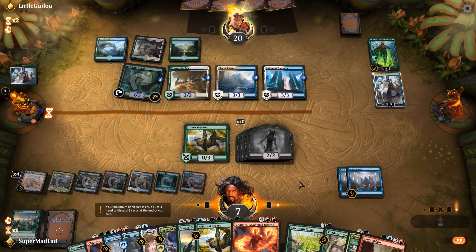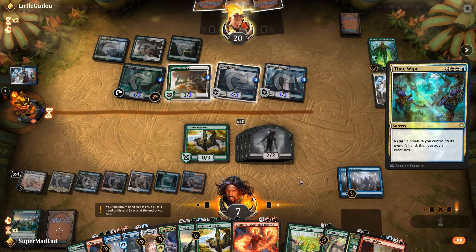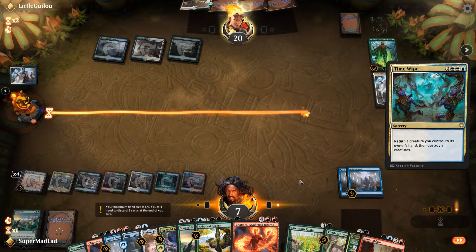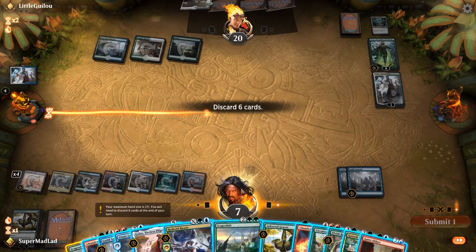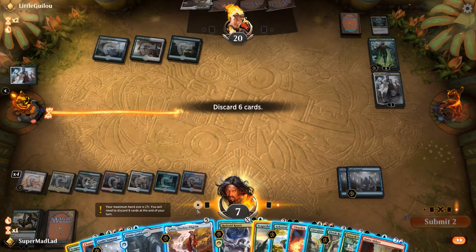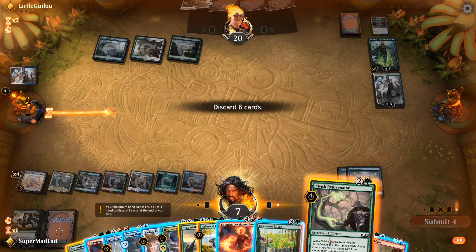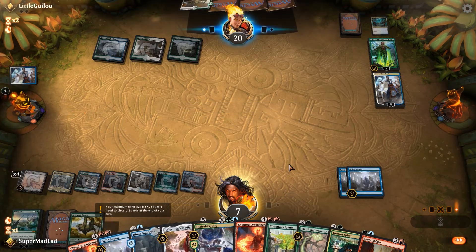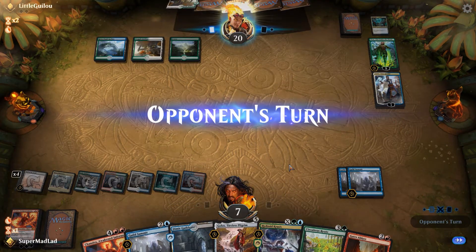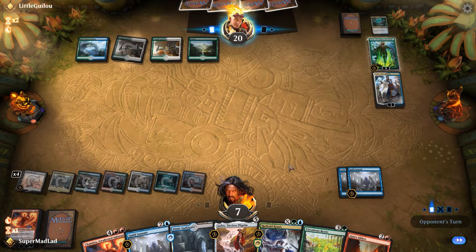We've got to make some discards here, though. No way — opponent with a Time Wipe! Wow, I just got Time Wiped. Get rid of the Scapeshifts — they're dead now. Arboreal Grazer, Elvish Rejuvenator, Growth Spiral, spare Chandra. Teferi, you surprised me. You really did.